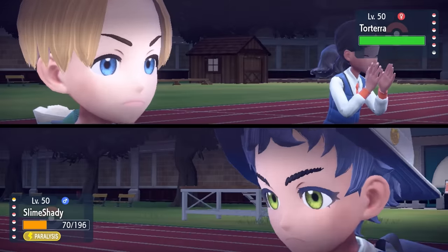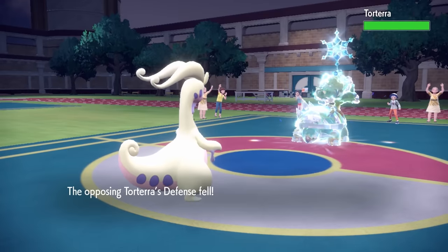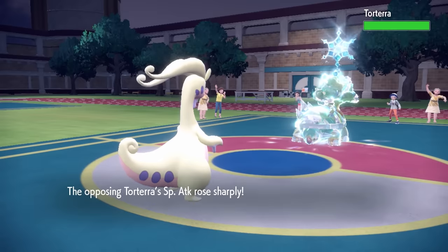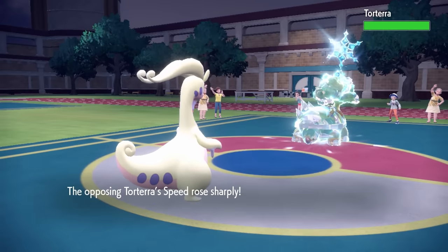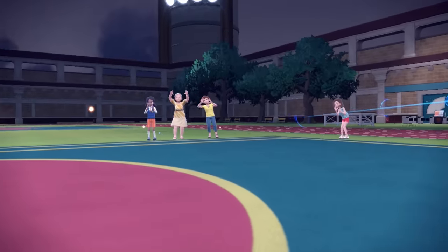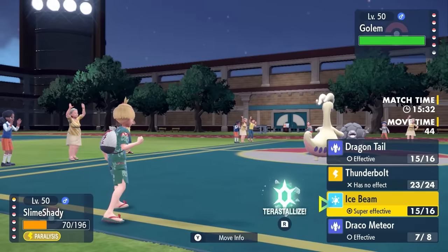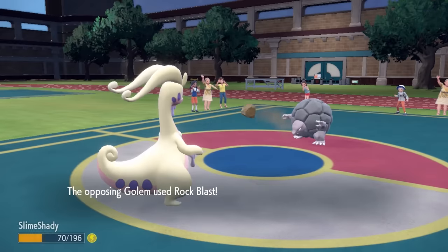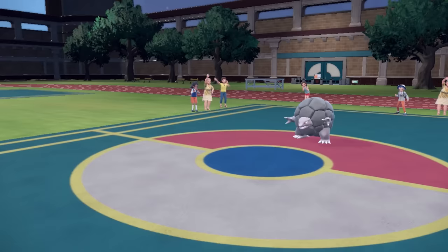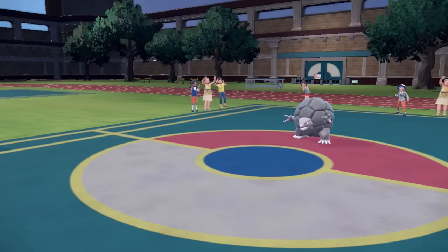Now this thing has the firepower to take out Goudra, and looking at my team, I don't have a lot to deal with this thing. But it turns out they actually end up going for another Shell Smash, which guarantees this thing will be faster than my entire team and can OHKO literally everything. So I'm begging Goudra — please do not get fully paralyzed here. As it turns out, we do hit it with the Dragon Tail, getting its ass out of here, gets rid of those boosts, and brings in Golem. Goudra has done its job, and with Golem in, I let it go down — they finish me with the Rock Blast.